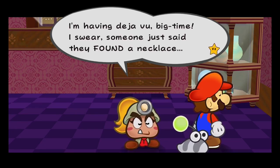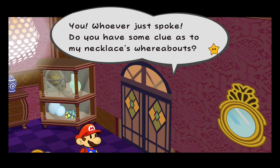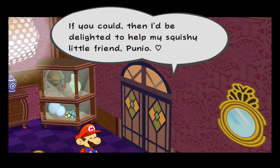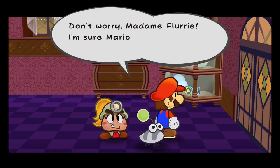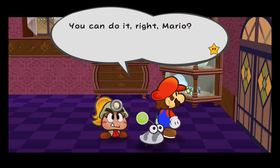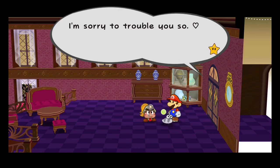Hey, wait a sec — you lost your necklace? I'm having deja vu big time. I swear someone just said they found a necklace. You speak up — do you have some clues to my necklace's whereabouts? If you do, you must help me. Please, be a dear, find it and bring it back to me. If you could, then I'd be delighted to help my squishy little friend Punio. Don't worry Madame Flurry, I'm sure Mario can find your necklace — word is, he's super. You can do it, right Mario? Great, it's decided then — let's go find it. Sorry to trouble you so.